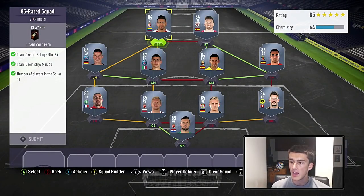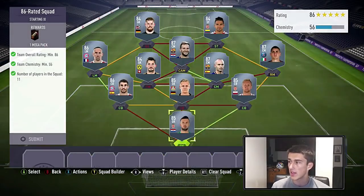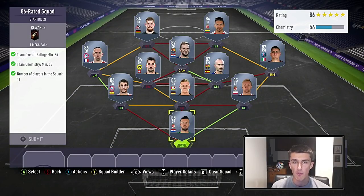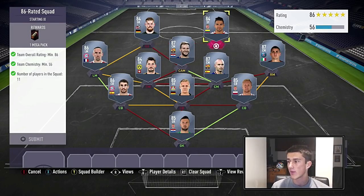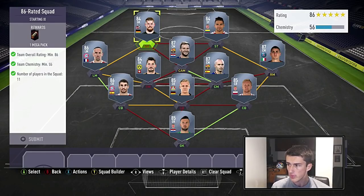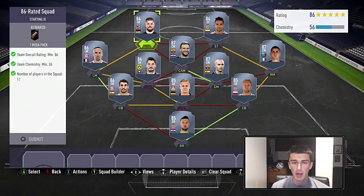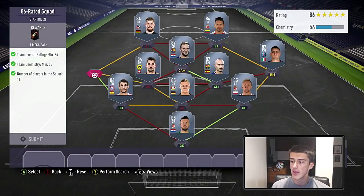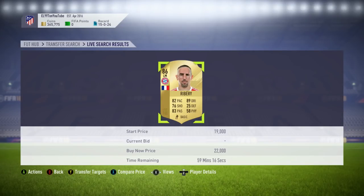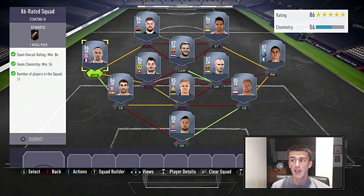That is the cheapest way to complete the 85-rated squad. You get a 25k pack in return. Then we're headed into the 86-rated squad, where we only need 55 chemistry. We definitely took advantage of that, getting the cheapest players on low chemistry just by hitting that rating. At striker we're going with Horn, a very cheap 84-rated goalkeeper — there are a lot of cheap Bundesliga 84-rated goalkeepers. Then Falcao, Ribery at about 22,000 to 24,000 coins, who is one of the cheapest 86s.